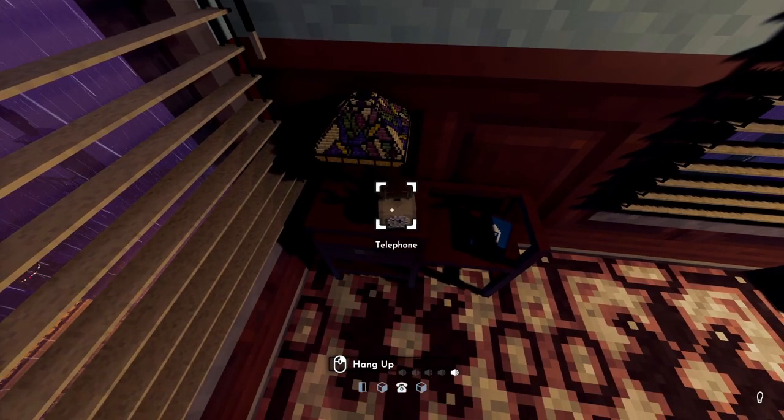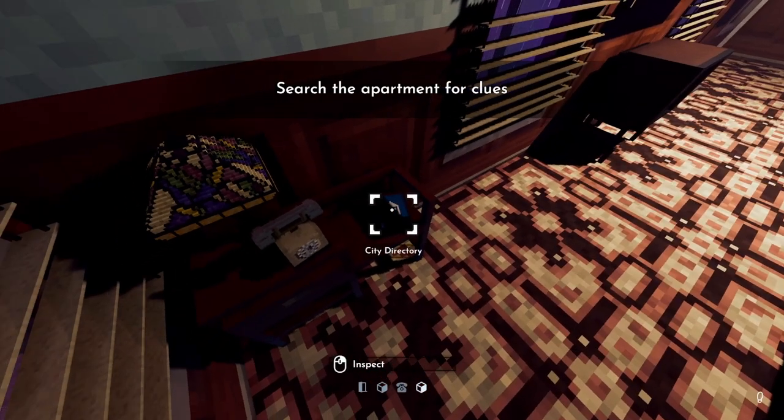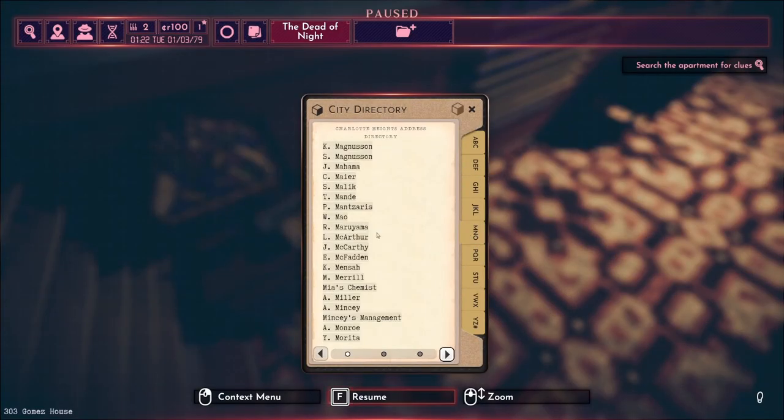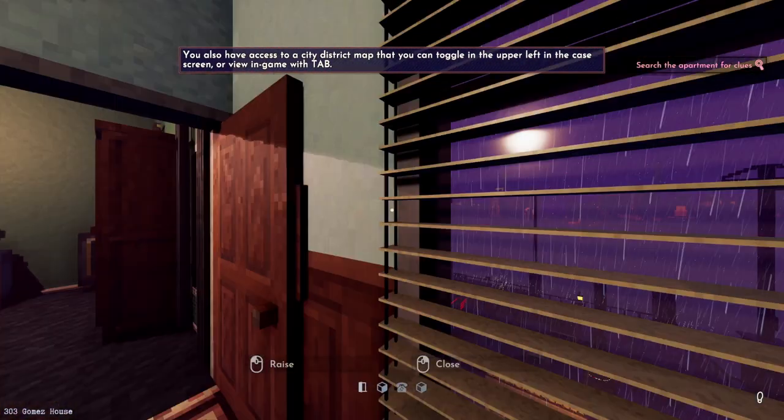We start in our apartment. The tutorial tells us to search the apartment for clues. Here's a directory of everyone that lives in this city — these are all people.